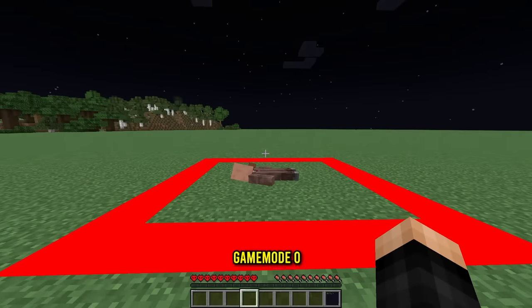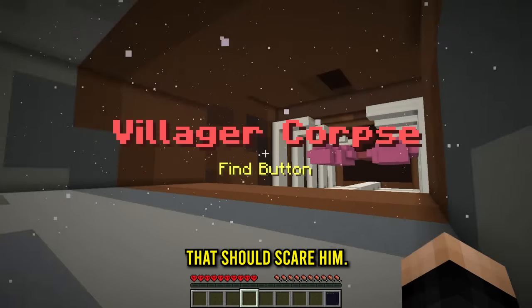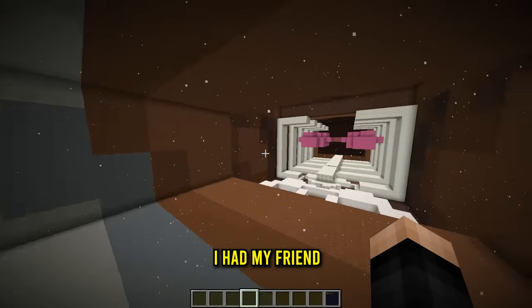Let me show you what he does. I'll go game mode zero, go up to him — and here he comes. He eats me! That should scare Calvin. Now we're on to the second part. My friend built this area where Calvin's goal is to get to that final button right there.